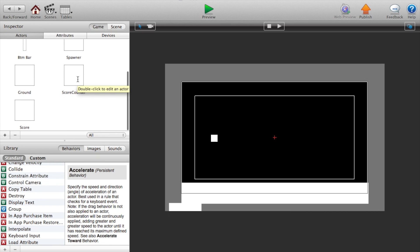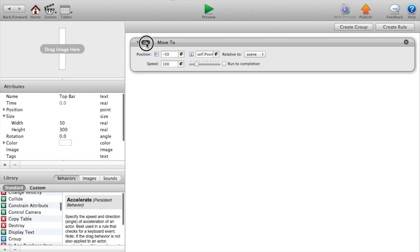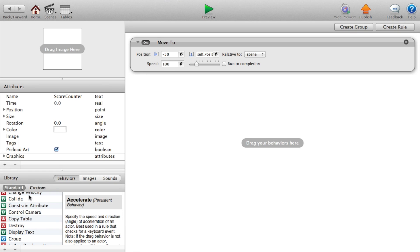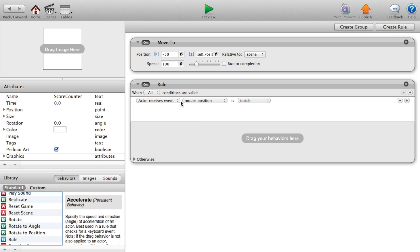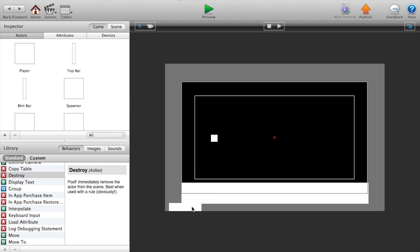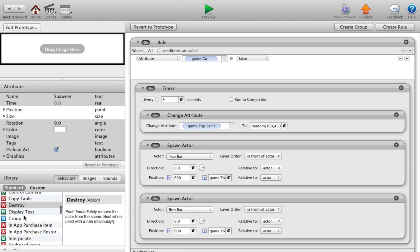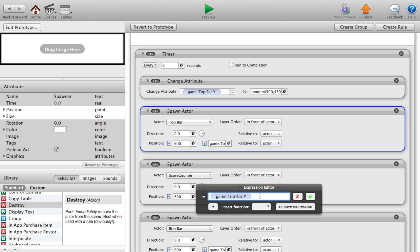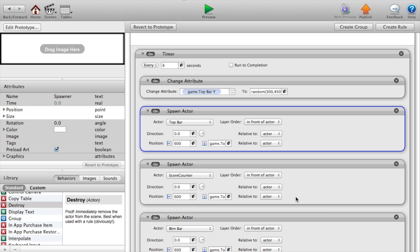Now let's go to our top bar, copy the move-to function, and paste that into our score counter. Now we also want to create a rule that says actor receives event overlaps or collides with actor of type player, then we want to destroy the actor. Now let's go to our spawner actor, click on spawn actor from the top bar spawn actor, copy and paste that, and we're going to change the actor to score counter and set the y value to game dot top bar y minus 200. Click the check mark.